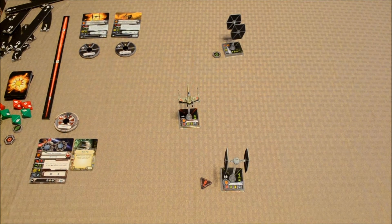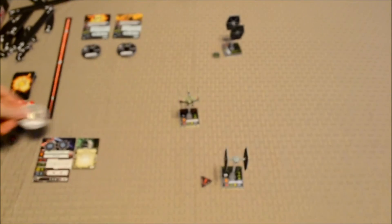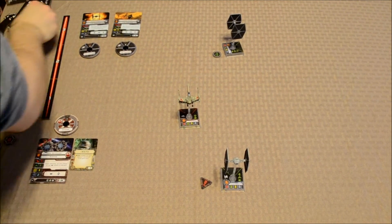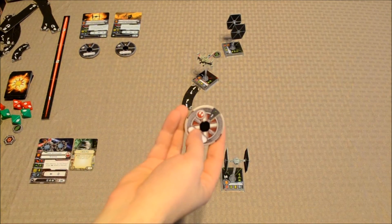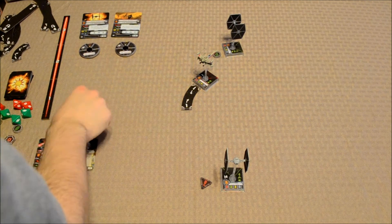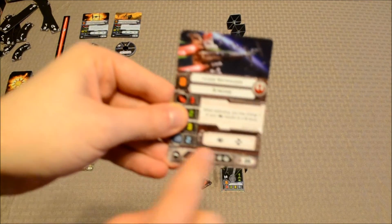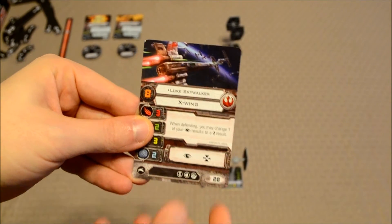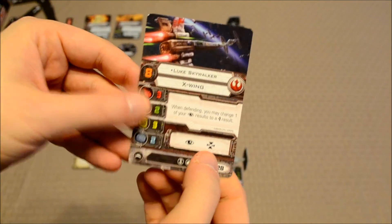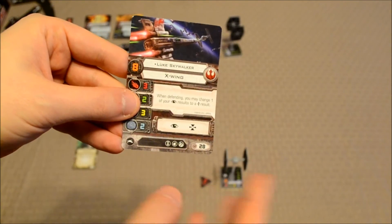Finally, Luke Skywalker makes his move — a simple one-space turn to the right. We find the appropriate green template, place it, and move his ship. Because it was green, any stress token would have been removed. Luke can now perform an action: he has a focus ability and a target lock. The target lock has several uses — some cards like the Proton Torpedo upgrade require a target lock in order to fire, as it is a secondary weapon that increases attack strength for that turn.